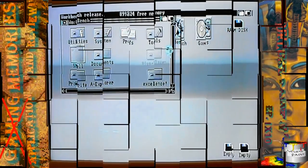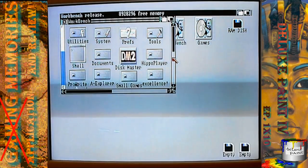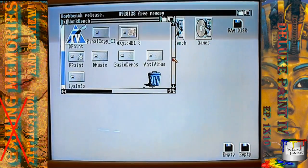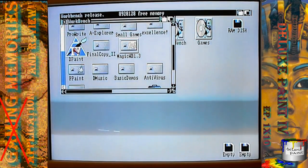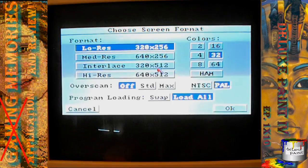Today I want to take a look at one of the first programs I ever used as a kid before I could even read. We're talking like three years old, two years old maybe. Yeah, I was very young. Deluxe Paint. I used Deluxe Paint 2, I believe, back in the day, but it's Deluxe Paint 4.